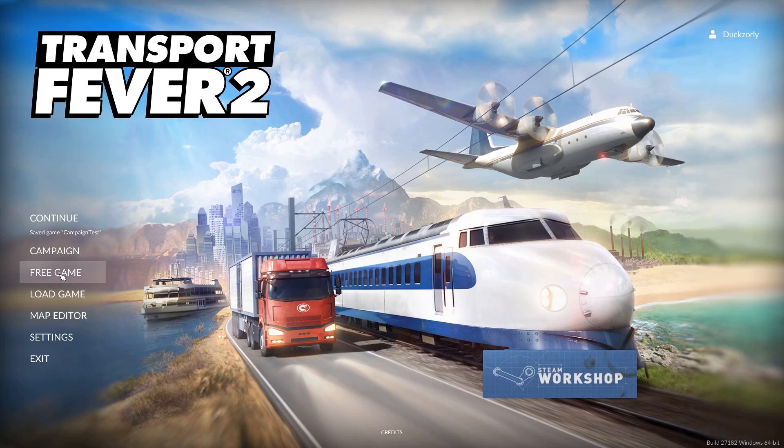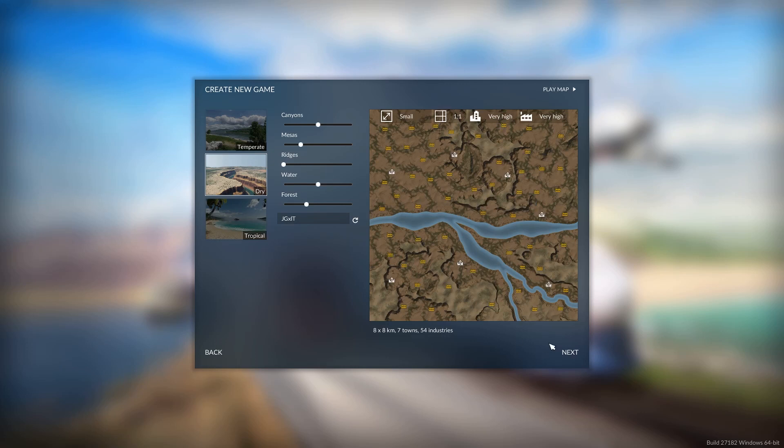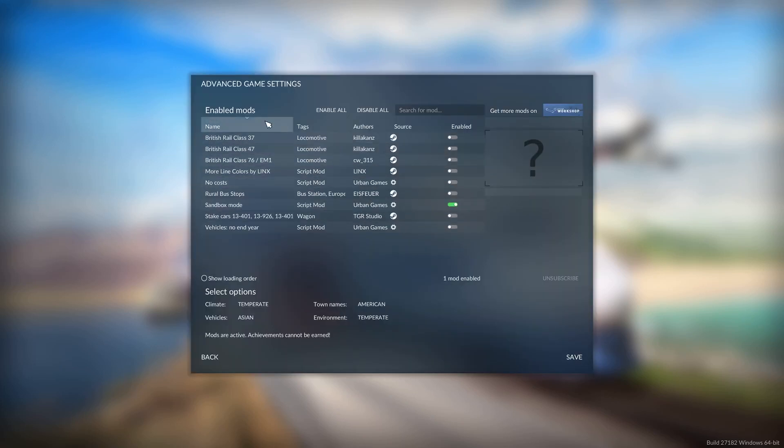Once you come in and create a new game — for instance, go to free game options — it'll create the map, go next, then go up here to settings. This is where you choose extra things, and we've got the mods as well. These are the mods I've downloaded. So if I want the British Rail class 3747 and the 76 EM1, I just click the toggle switch and they will now be enabled.